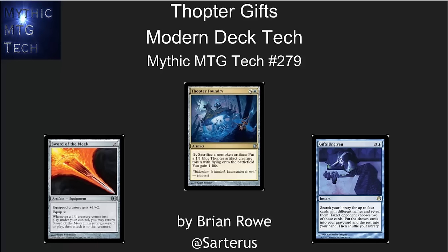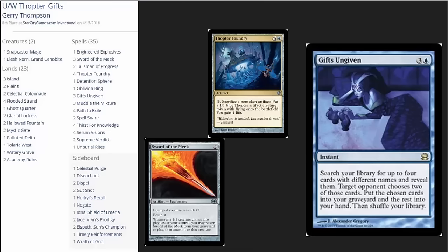Hello, this is Brian Rowe with Mythic MTG Tech number 279, going over Thopter Gifts, a new deck archetype in modern that is making waves. Gary Thompson has played this two weeks now with very strong results. It is the pack leader for getting Thopter Foundry going and takes a card that I love, Gifts Ungiven, that is really underplayed in modern and uses it to power this combo. When I say combo, it really is just a way to get a bunch of 1/1s and gain a bunch of life — it helps you with your aggro matchup a lot.